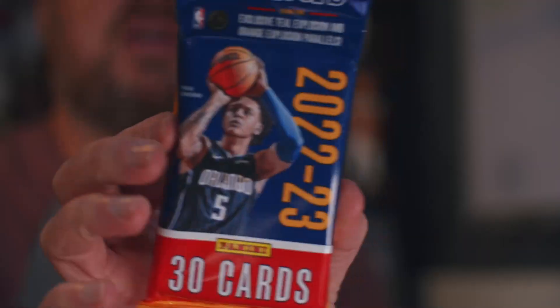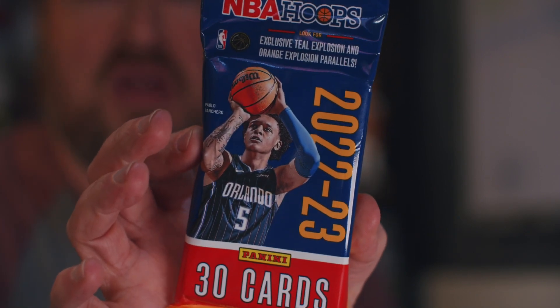We're going to start with the value pack, a.k.a. the Fat Pack. This was $6.99 at Target — 30 cards inside. You can find the teal explosion and the orange. There are possibilities of signatures, autographs, and some numbered cards, not a lot, but you can get that inside. I was tempted to do a hobby box on this — price wasn't bad, but it's Hoops, so yeah.